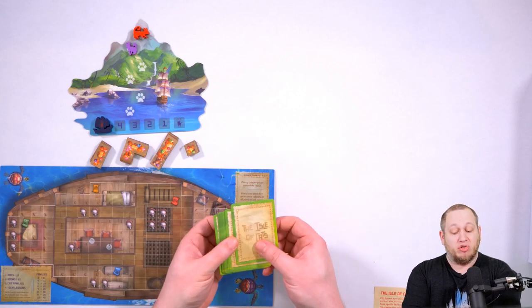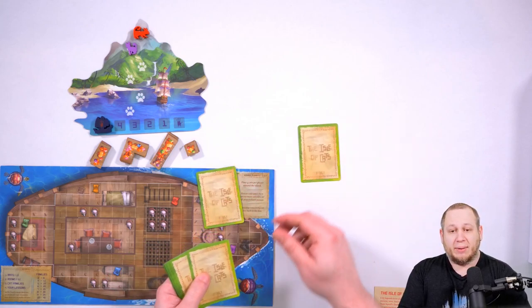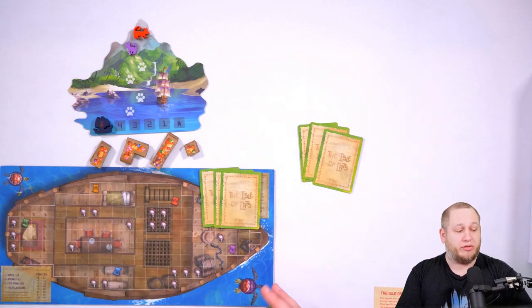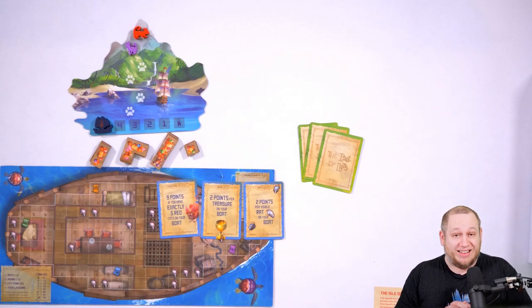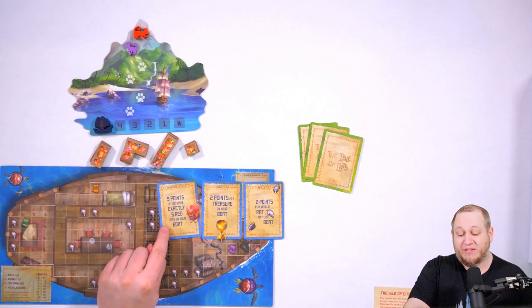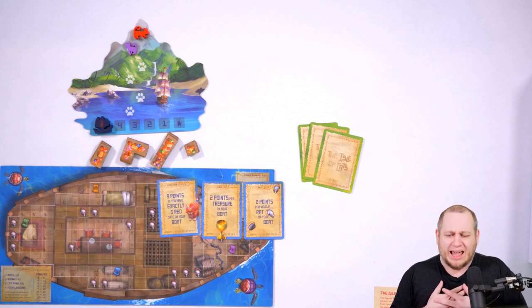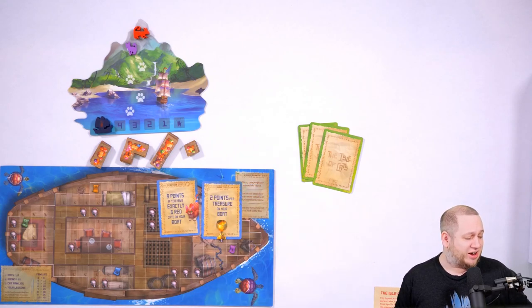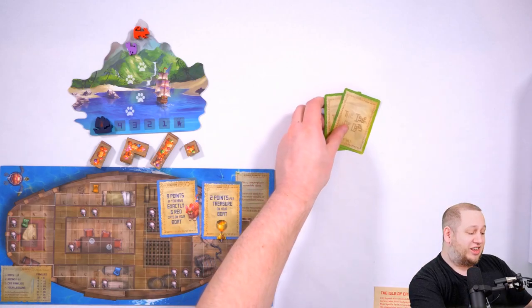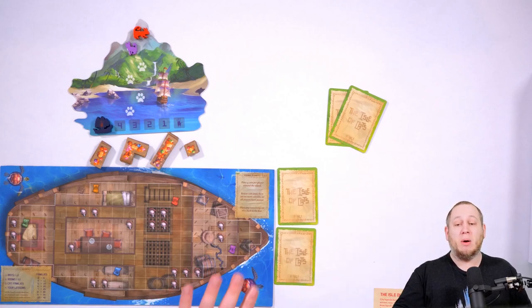We've got 18 green-backed family cards which we shuffle and give three cards to each player. They're placed face down in front of them — in the two-player game we'll have two piles of three. Each player is going to look at their cards and choose two to keep as private goals that allow them to score extra points at the end of the game. For example: nine points if you have exactly five red cats on your boat, two points per treasure, or two points per visible rat. Each player discards one and keeps two, placed face down next to their board — they can look at them any time but no other player will know what they have.